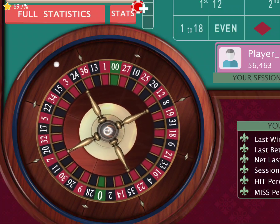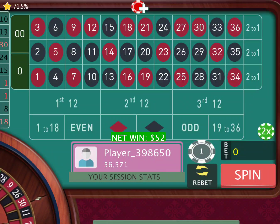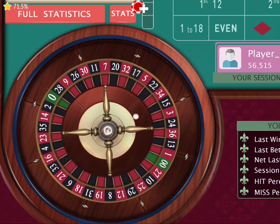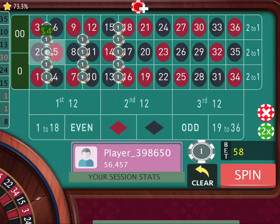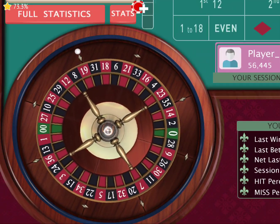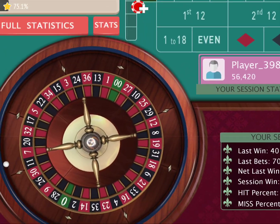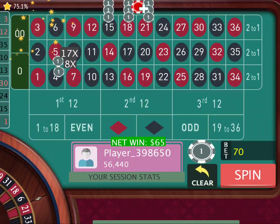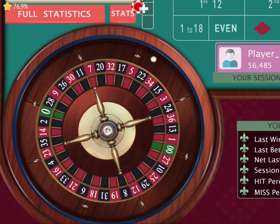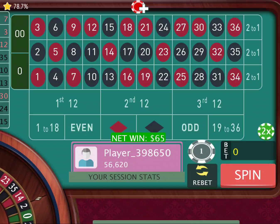We'll spin one or two more times just to get ahead. There's 35 — so we just ladder up. I told you guys in the beginning this is a big return roulette strategy. There's 12, minus $25 — we spin again. There's 3 — $65 return. Spin again — there's 7 for another $65 return and we're up $620.